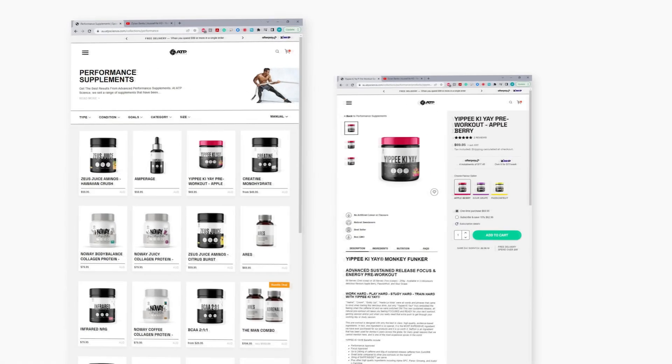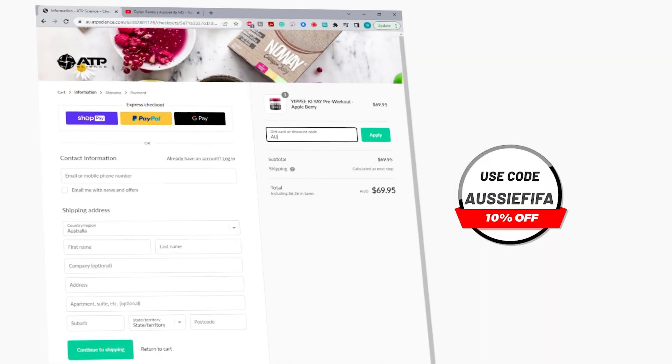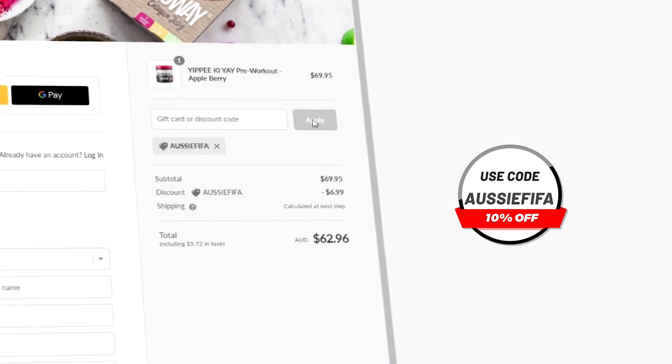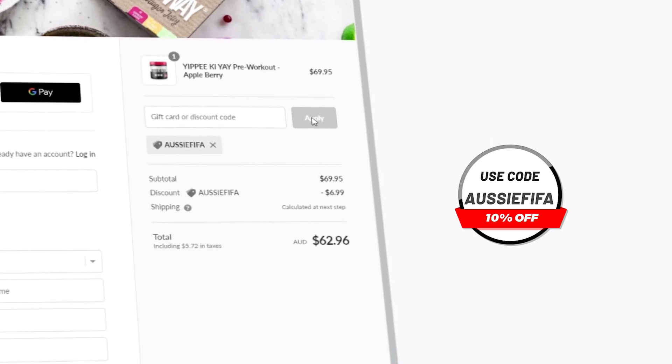If you enjoyed the video, I'd really appreciate it if you hit the subscribe button. If you want any pre-gaming fuel or supplements, head over to atpscience.com — the first link in the description — and use the code AussieFIFA at checkout to get yourself a discount. Not only is it the cheapest way to get supplements, but it helps me out a ton, so thank you.